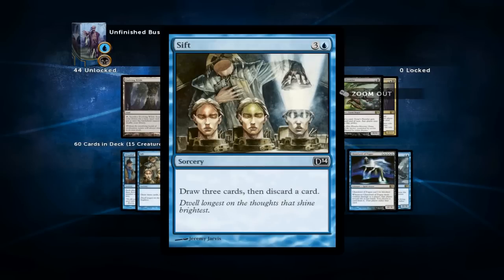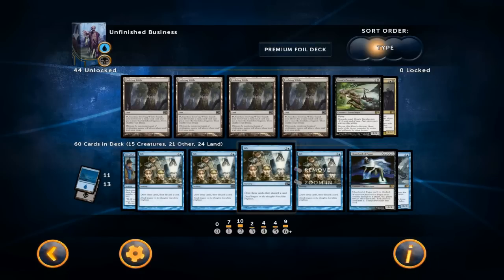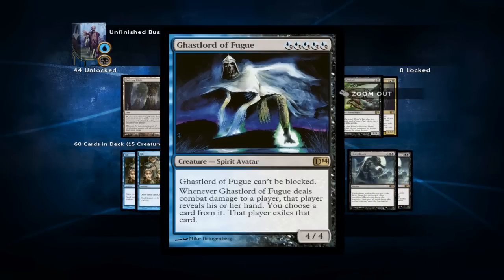Next up is Sift, our only four-drop in the deck and we're playing all four of them. It's a very versatile draw spell because it's also a discard outlet — you get to see three cards and then discard a creature of your choice, which means if you draw any reanimation spells you've got the whole trifecta all in one. Next up is Ghastlord, which is somewhere between a reanimation target and just a good creature you can cast on turn five. If you reanimate him he's still fine as he can start taking your opponent's hand apart, and the hybrid mana cost is very friendly on your mana base.